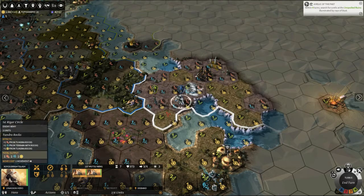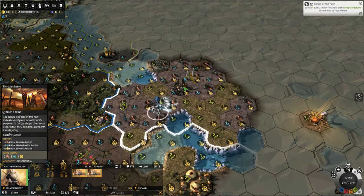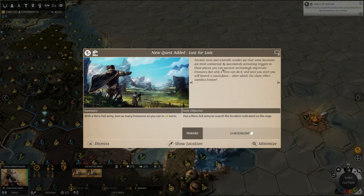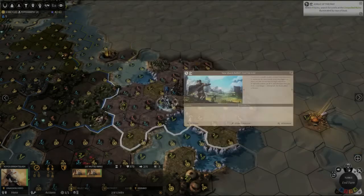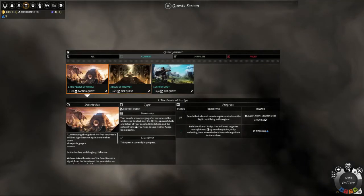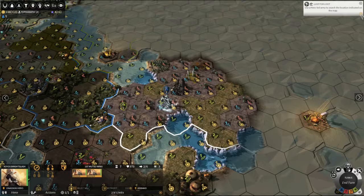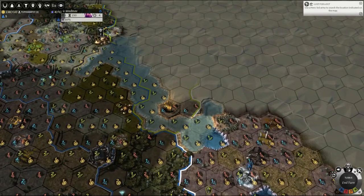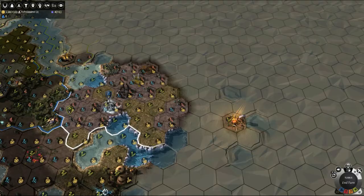First Rigor — that's the enemy scouting party. Went right past these really tasty ruins, probably because I don't have a hero there. Lust for Loot: loot as many treasures as you can in 15 turns. Ancient texts say some locations are interconnected — by activating triggers in these places you can uncover increasingly important treasure, but only a hero can do it, and once you start you launch a countdown after which the effect vanishes forever. Let's look at Lust for Loot and pin it. That's a slightly complicated one to get to — I suspect that's in enemy territory, so we may have to leave that aside for now.